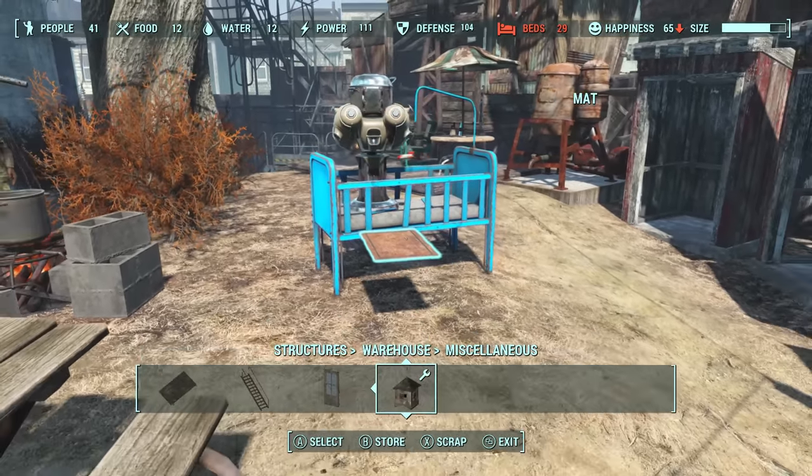Whenever you join one of the four main factions, you can build their flag. Also for the Minutemen, you can unlock the artillery piece once you progress far enough into their questline. If you join the Children of Atom in Far Harbor, you can unlock glowing bottles and banners. The Nuka-World Raiders have special workshop items that are exclusive to their outposts, but if you betray them, you can keep these items in your settlements.